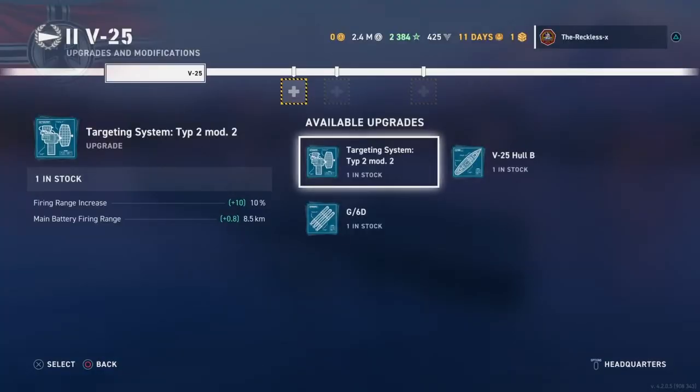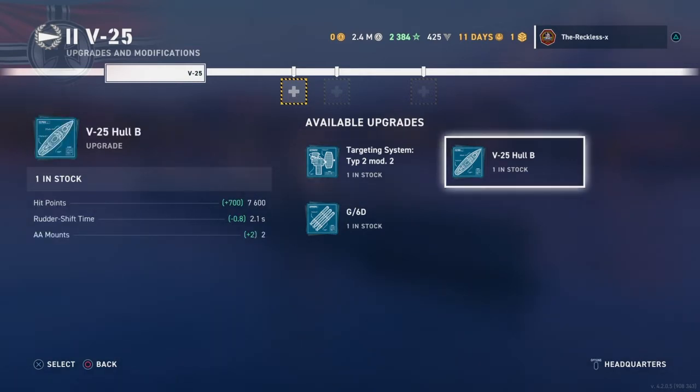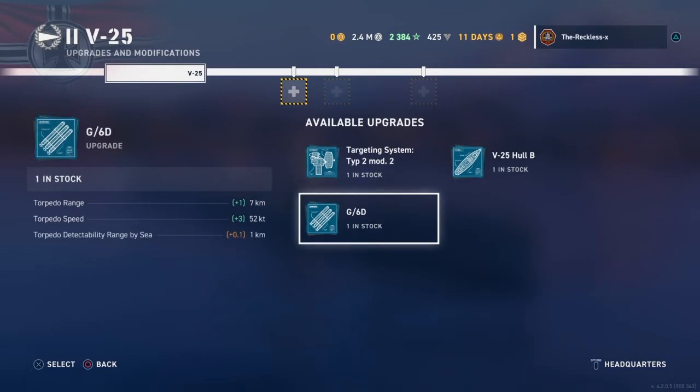Adding on to upgrades: you have the fire range increase, so your guns will now reach up to 8.5km. You have the hull upgrade, making the rudder shift even better at 2 seconds. You finally get some AA on the ship, 700 extra hit points, and your torpedo range goes to 7km and speed goes up to 52 knots — more expected for the tier.